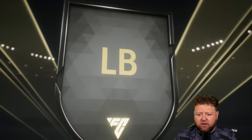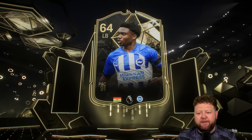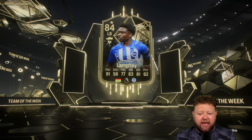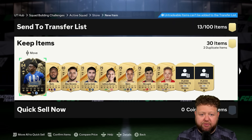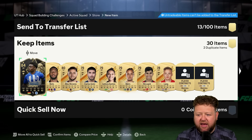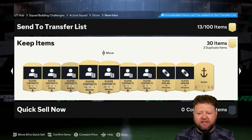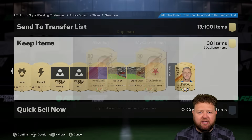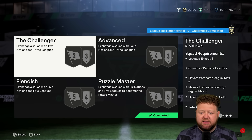We can open up this rare mega pack that we got from our assists and get ourselves an inform from Brighton. It is the 84-rated Lamptey — 91 pace, 83 dribbling, 81 defending. When I look at this card I think pretty decent, but then I take a look in-game and it's like five foot four, two star skill moves, 40-something strength. Maybe it's not going to be as good as the face stats suggest. Let me know if you've used inform Lamptey — I'm curious to know if he works well in your Premier League squad.